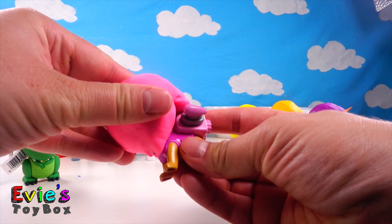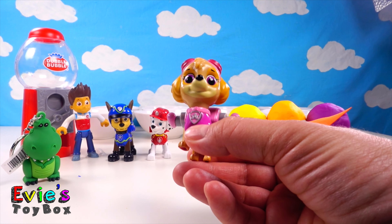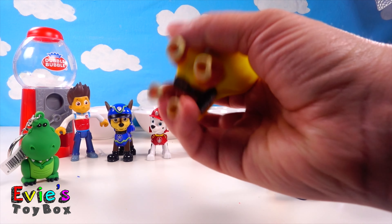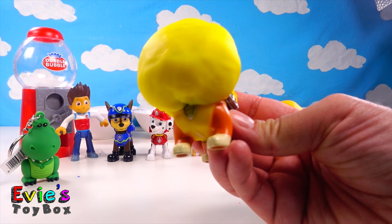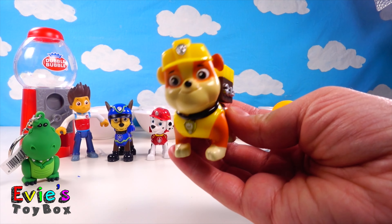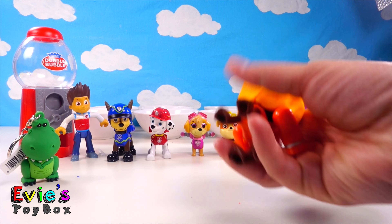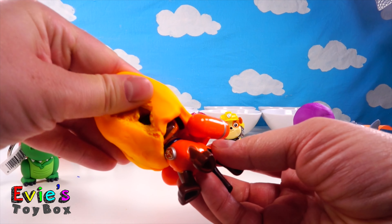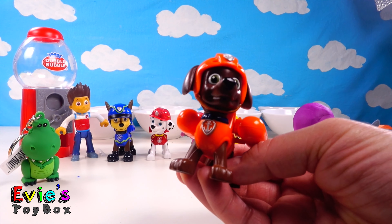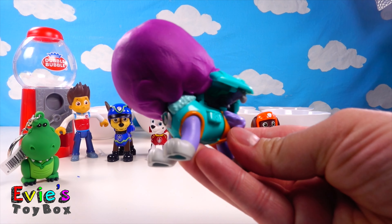Let's help Skye with her pink gumball head. Oh hello Skye! Hi, thanks so much for helping me — it's so good to be back to normal. Next let's help Rubble with his yellow gumball head. Doesn't he look so silly? Oh boy, does it feel good to be out of there! I'm sure it does — welcome back. Next let's help Zuma with his orange gumball head. Hello Zuma! Hey, thanks for helping me. Anytime!